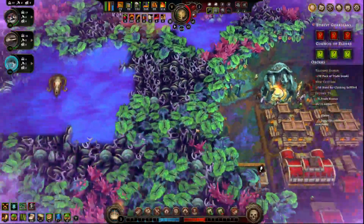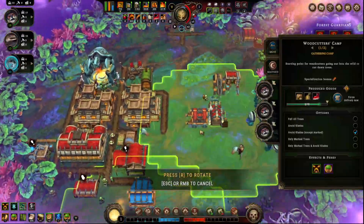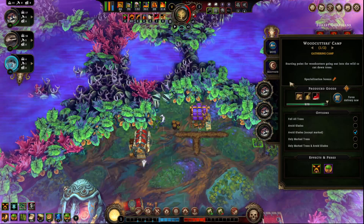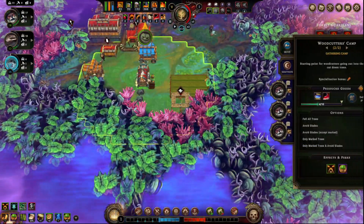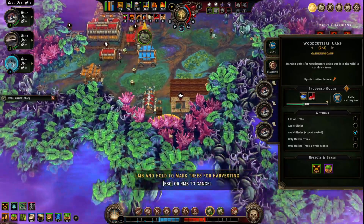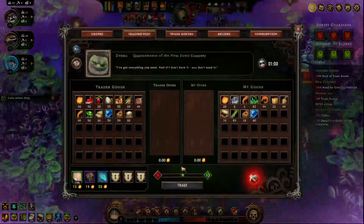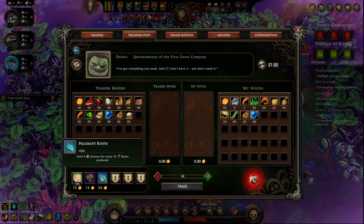Alright, so there's one glade there, another one there - okay, I see. Hold on, you're right here and I want that popped open. Alright, Mr. Zahn, what do you got for us? You arrive quicker - herb garden, ooh! It's not a bad one. Trigger roots: gain three incense for every ten roots produced.